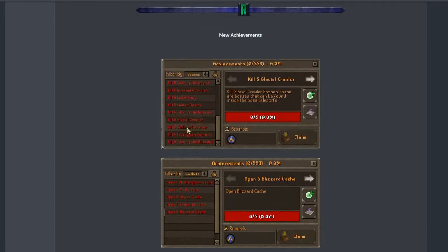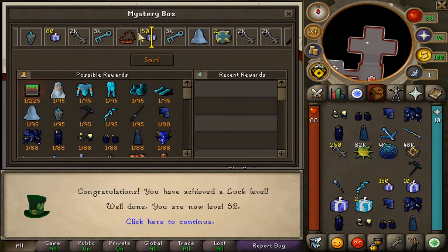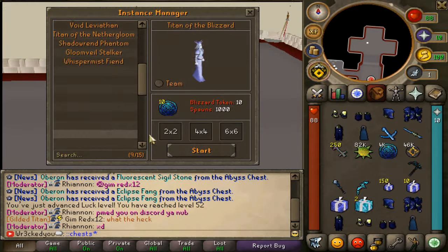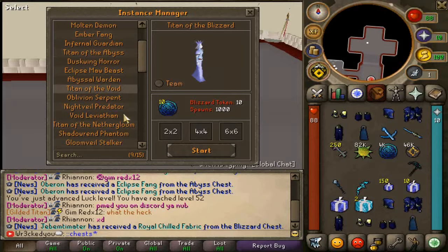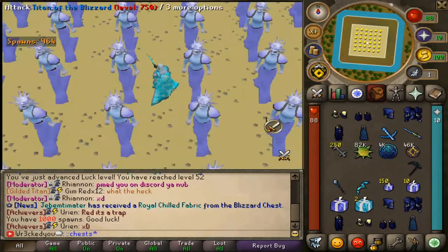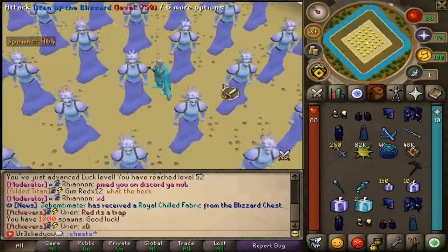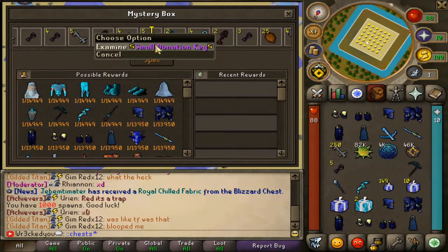That pretty much wraps it up for the update - a great update with lots of new stuff to grind for, so hope you enjoy. My second 100 box opened gave me 50 minor blizzard boxes; my first one gave me 1k keys which we opened and got a lot of stuff. These tokens are great for instances - if you ever get any, use them. It's quite simple: just pay some tickets and you're getting a big spin. Here's the Titan of the Blizzard with all its amazing new drops.